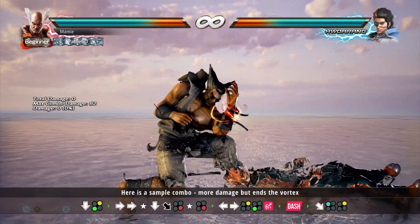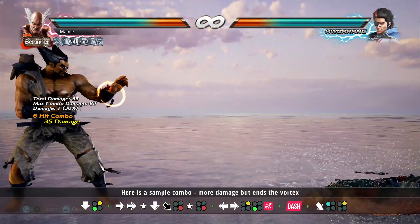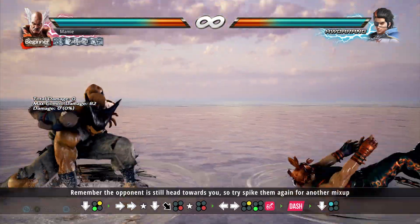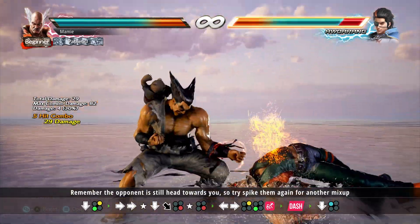Standard combos won't work with the opponent headed towards you. Here's an example combo. What makes Heihachi's vortex scary is he can keep putting you in a position where you are afraid to stand up.